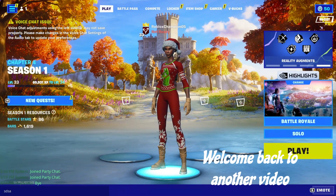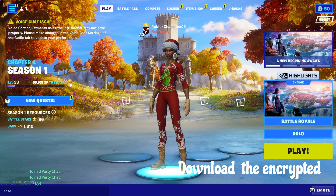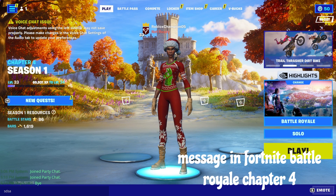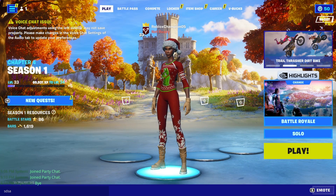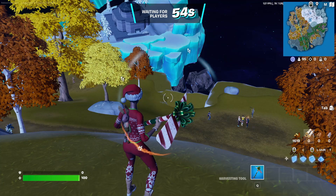Welcome back to our videos. Today I'm going to show you guys how to download the encrypted message in Fortnite Battle Royale Chapter 4. So let's get started. Once you're in the battle royale lobby, you're gonna go to this location right here.